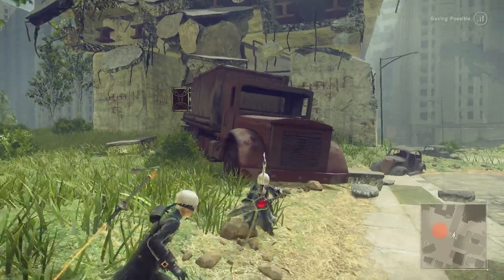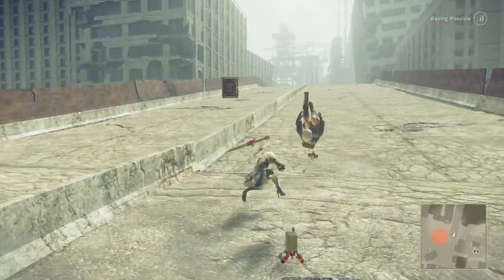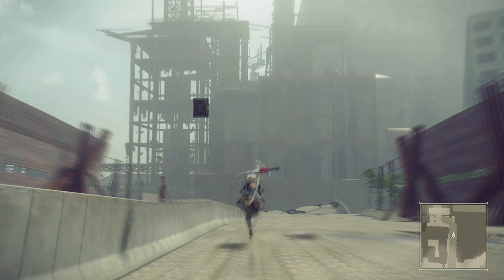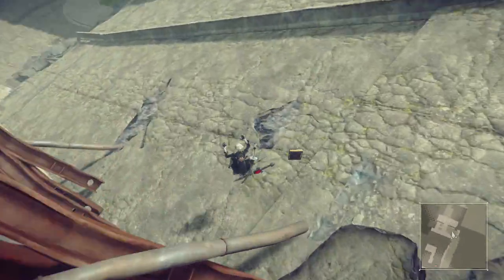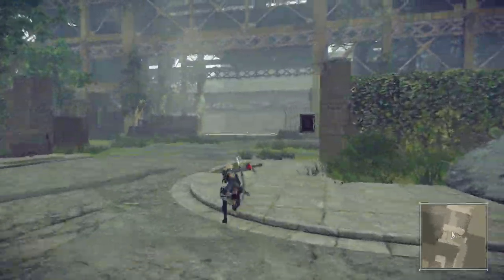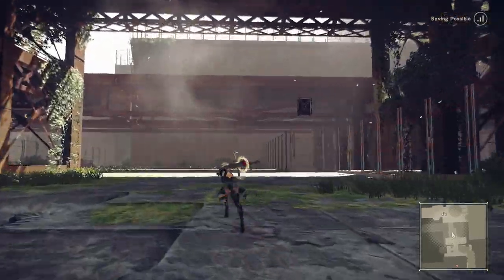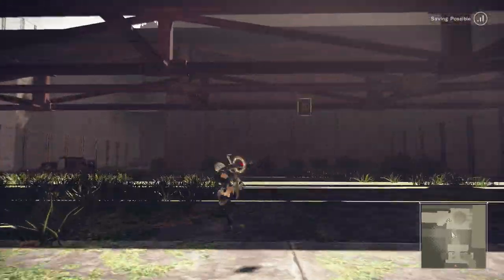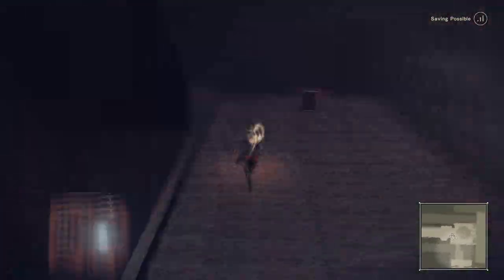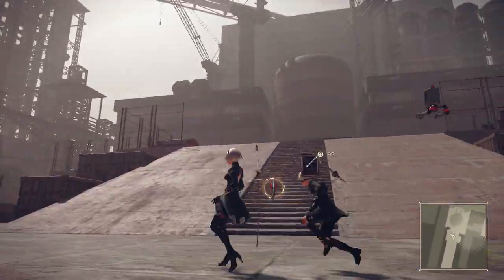From here, jump onto this abandoned truck and continue along this broken highway. Then stick to the left, climb the stairs just here, and eventually you will be in the same area where we first fought the Goliath in the prologue.